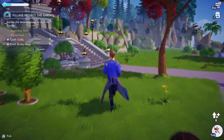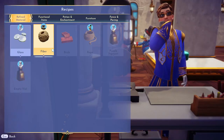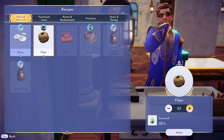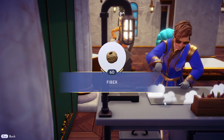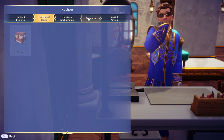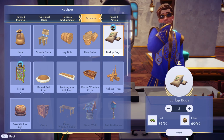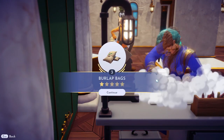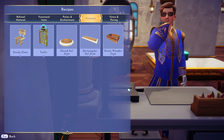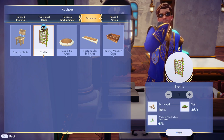I got 13 pieces of seaweed, thanks to Goofy. Let's go ahead and make some fiber — actually let's make them all, 60. Then we need the burlap sacks — we need three of them. And then we also need one of these, and we've got what we need: the softwood, the soil, and the flowers.